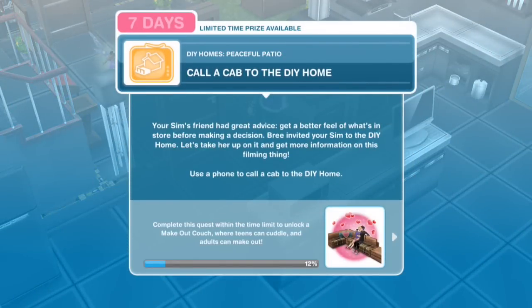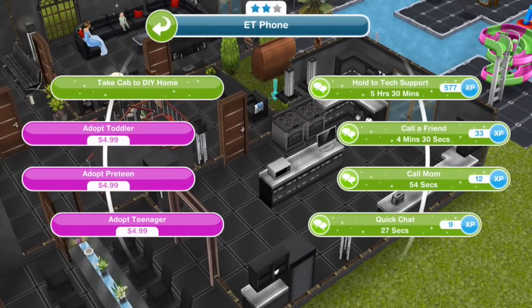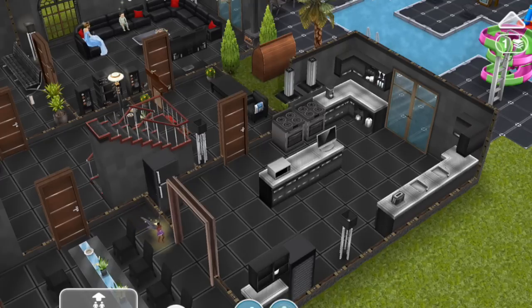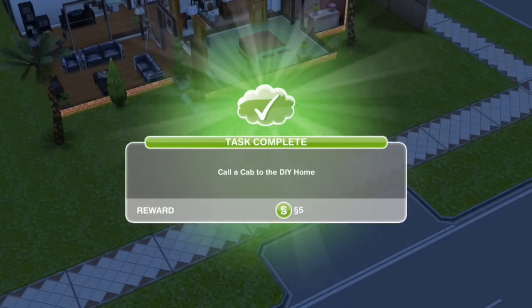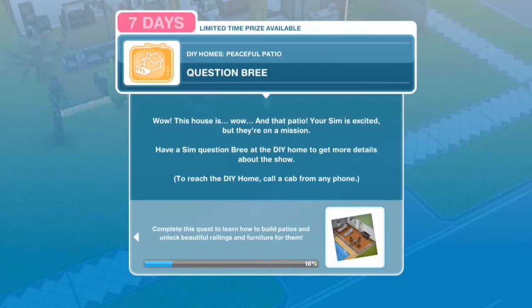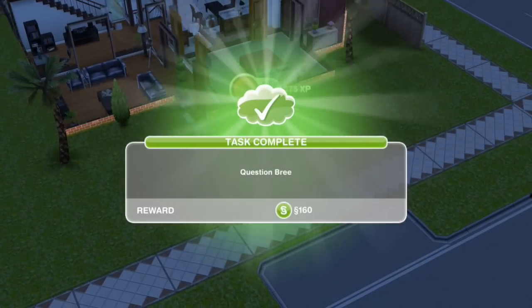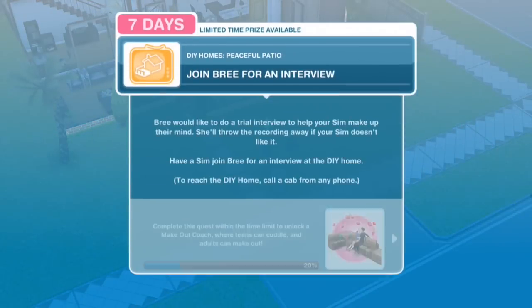Call a cab to the DIY home. Your Sim's friend had great advice - get a better feel of what's in store before making a decision. Bri invited your Sim to the DIY home, so let's take her up on it. Use a phone to call a cab to the DIY home. It's a bit weird because it said call a cab but then just says take cab. Oh, it looks like it's similar to the Latin Villa - it's a whole new house where you can do things. It's a shame it's nighttime so we can't see the house in full detail yet, but I'm sure we will.